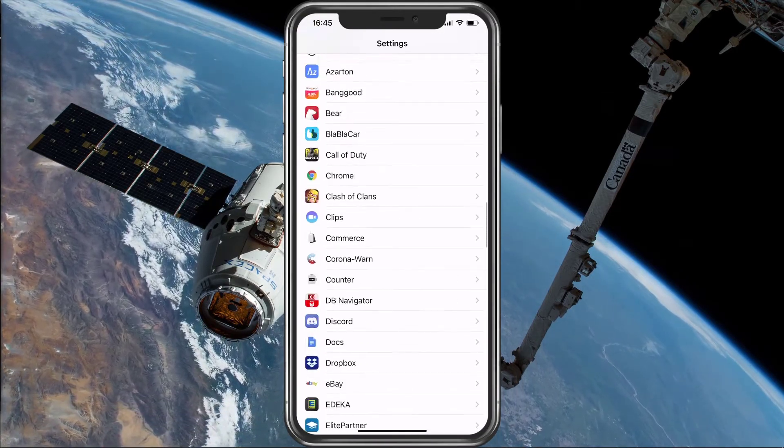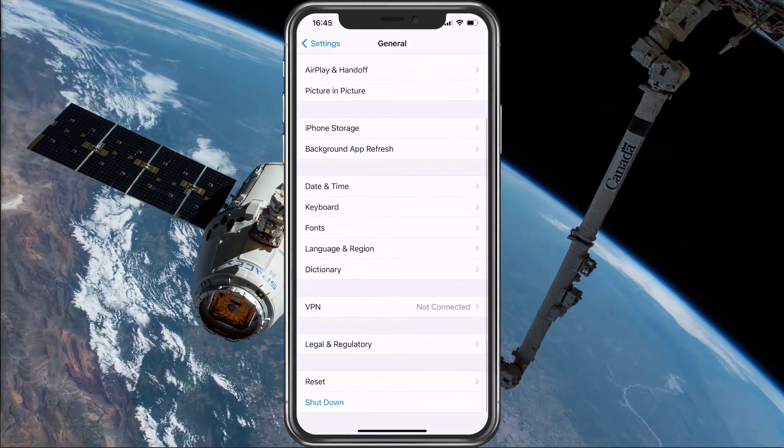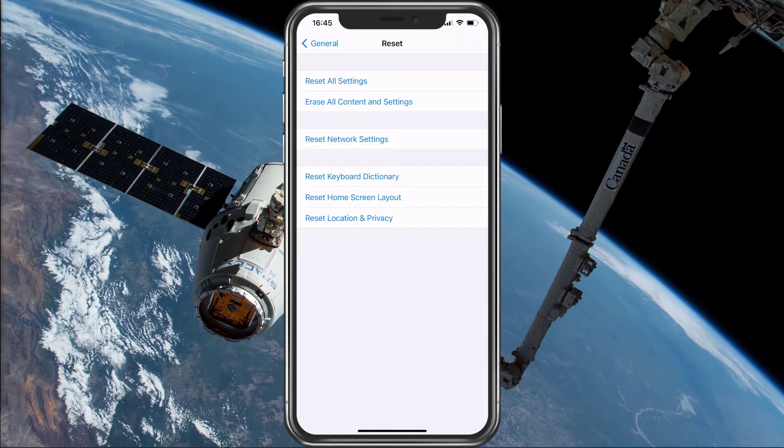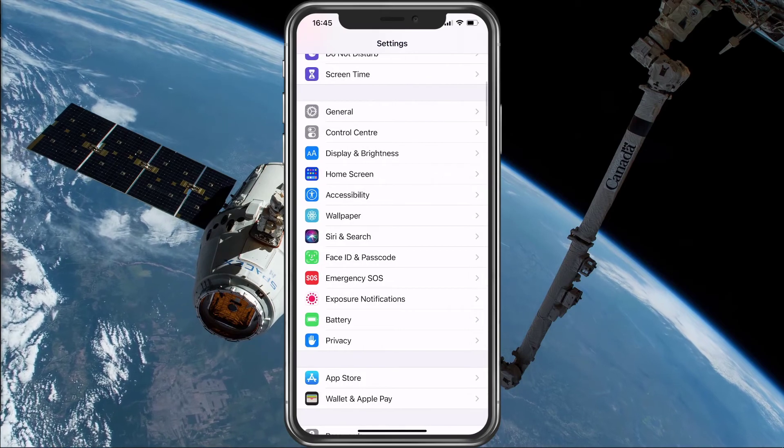Next, in your General Settings, tap on Reset to reset your network settings. This will change your network settings back to default, which should enable you to play PUBG Mobile without getting the login failed error message.